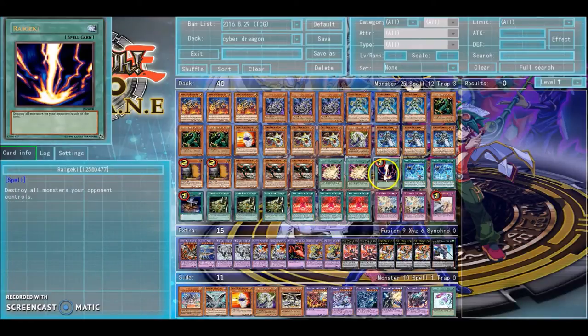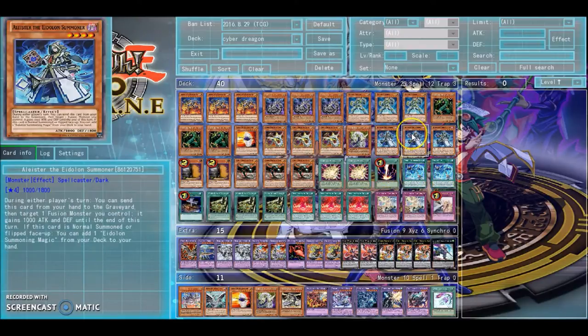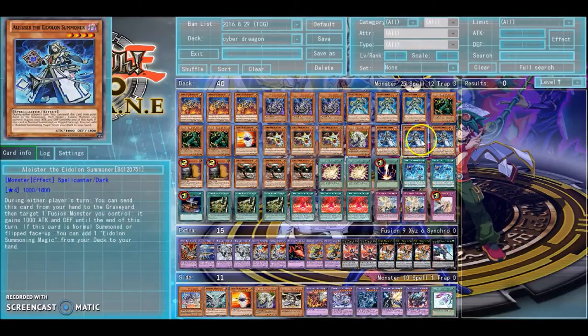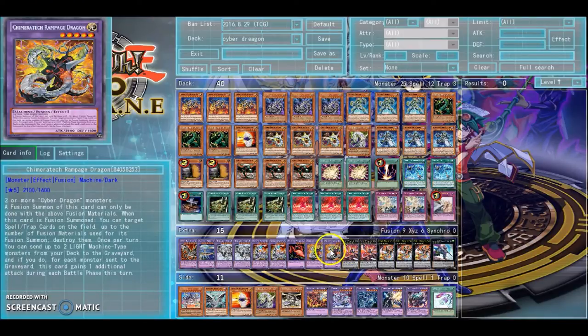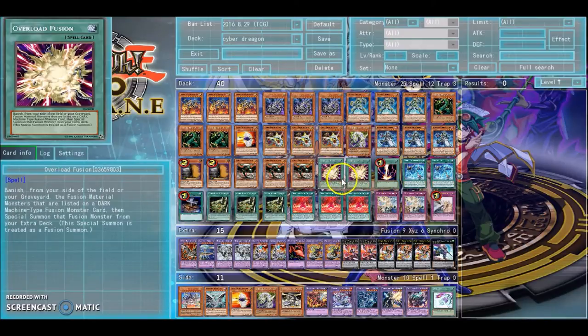Next we have a Raigeki — pretty standard. Two Invocations — searchable with Alistair. You could only run one if you wanted, but running two makes it so you can see it without having to see Alistair first. Like, in case you get all these Cyber Dragons in your hand and you're like, okay, I want to make a Rampage — just use two Cyber Dragons, go into Rampage, then go into an Overload Fusion. Possible combo.